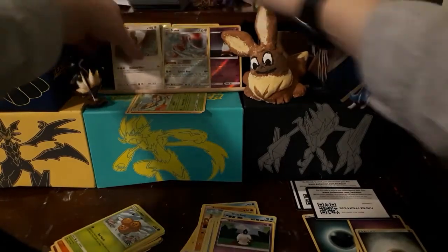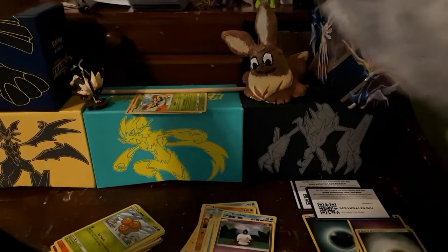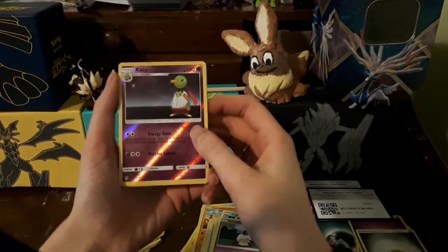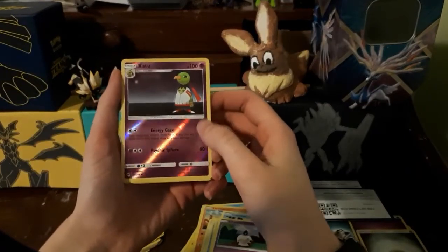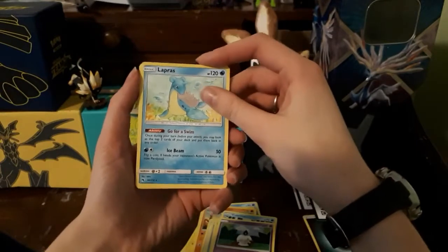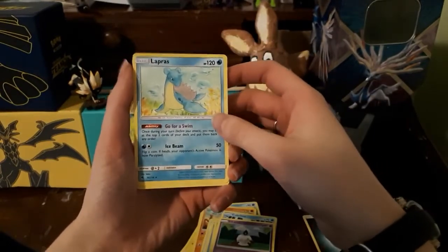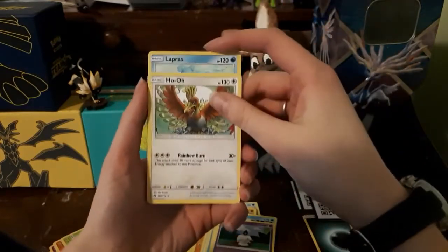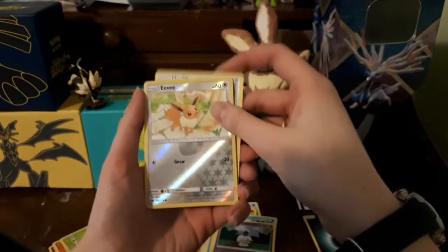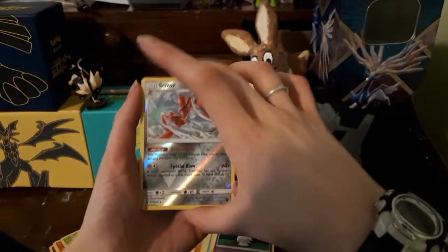I'm going to show you guys everything that I got — recap time! So we got a Zatu Reverse Uncommon. We got a Lapras, which is a Rare — really beautiful artwork, I love that watercolour look. We got a Ho-Oh, which is just a regular Rare. We got a Reverse Eevee and a Reverse Rare Scizor.